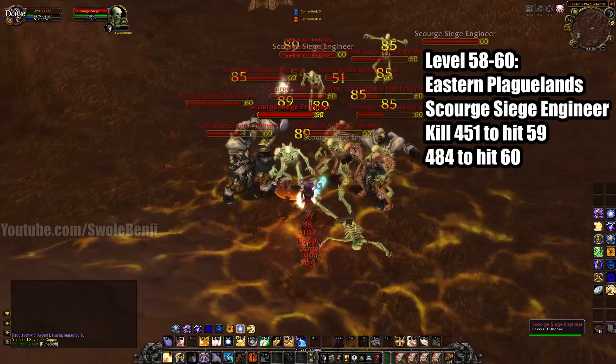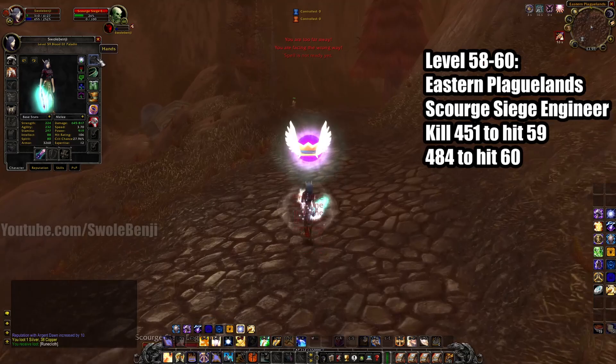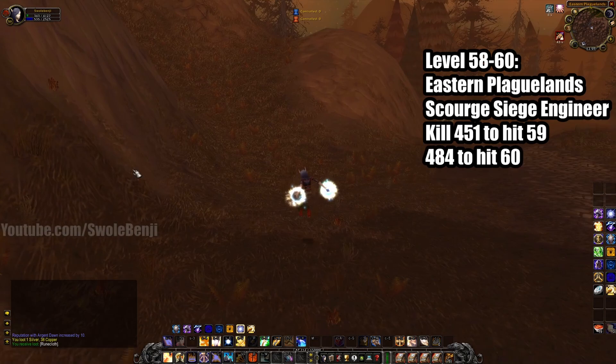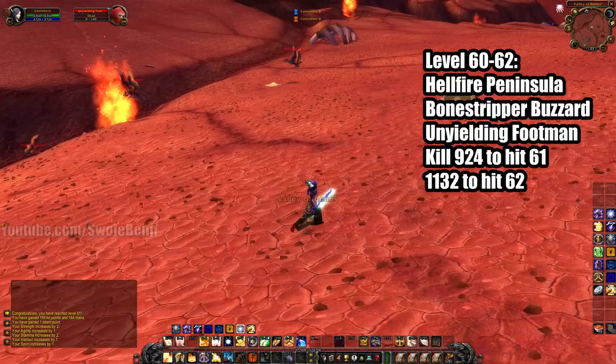You don't have to be an AoE class. I can bubble here. This is extremely easy — they're just basic melee. I'm not even wearing that much gear. These things are incredibly easy to kill. They drop good loot, they give Argent Dawn reputation, and you're going to be rolling in the silver and the Runecloth. These guys are absolutely the easiest things to grind at this level — they have the lowest HP. Go ahead and kill these until you're level 60.